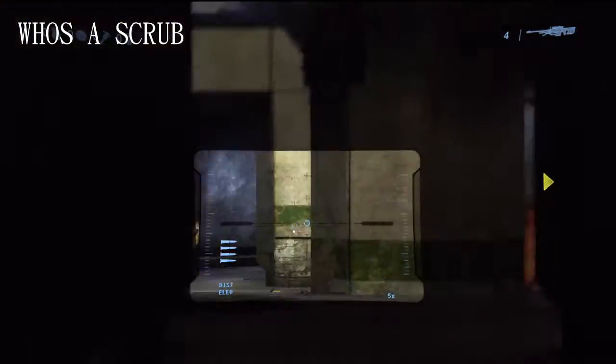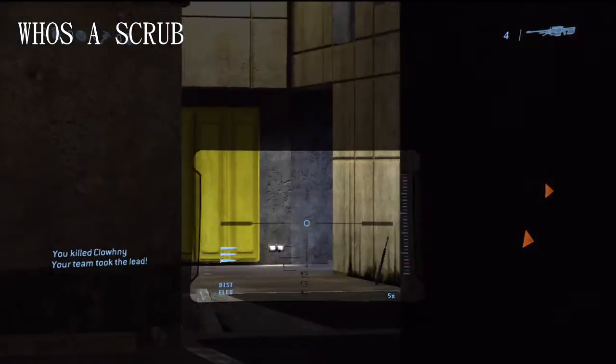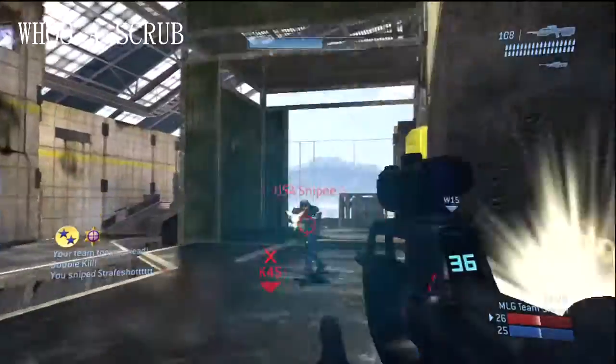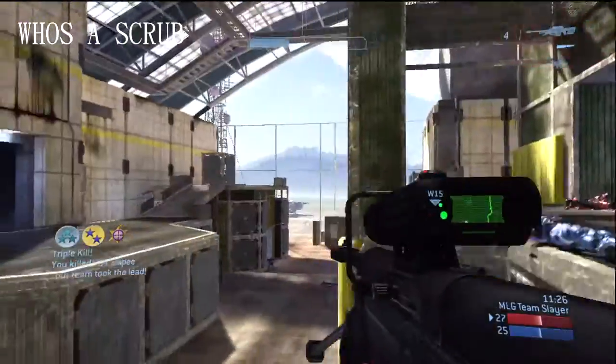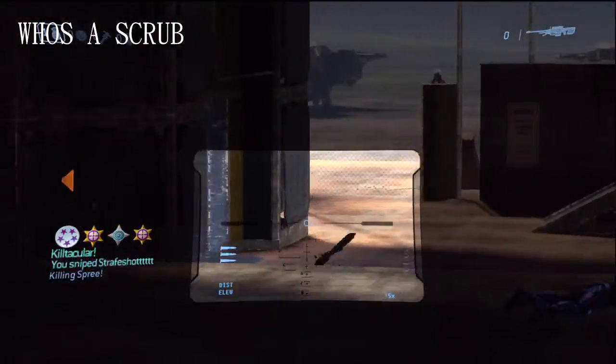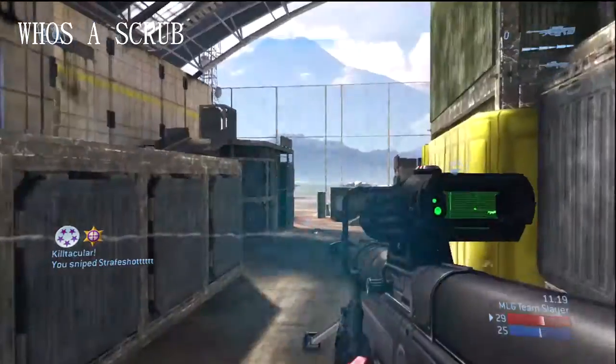Coming in to your number 3 play, we have Who's A Scrub playing on The Pit. Body shot on Clowney, pushing up on the enemy long hall, headshot on strafe shot, body shot cleaning up with the BR on USA. Snipe headshot off the spawn for the overkill. Now watch this — strafe shot, doesn't even know what hit him, picking up the headshot for the kill attack.